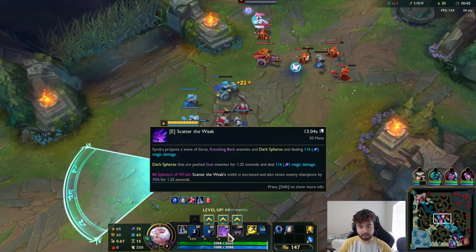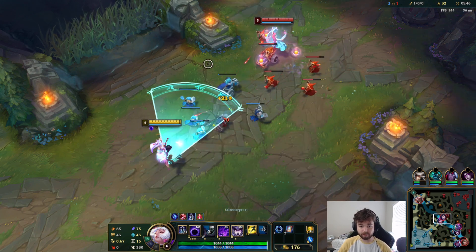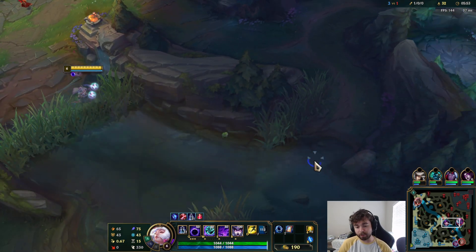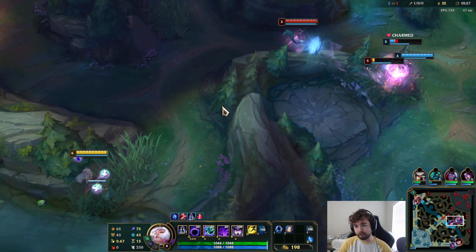Your E — which is your stun and knockback — they increased the spread range, so it's actually quite big already without being upgraded. And then it still increases the width again and slows people when you do get it upgraded.